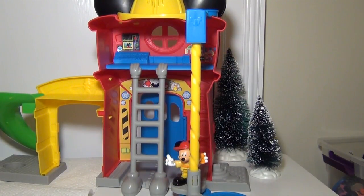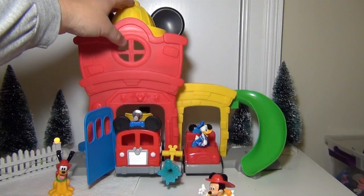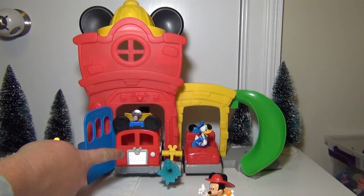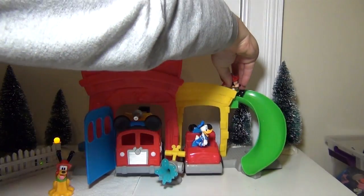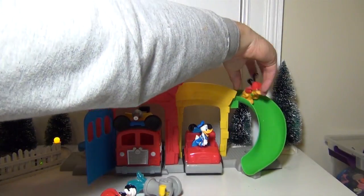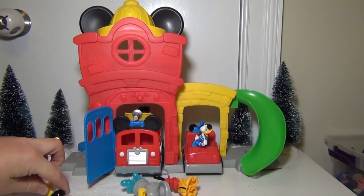Now the front of the fire station has a slide that they can ride. Here's the front of the fire station, and again you can push the top — there's a little light up there too. The fire truck can fit inside, and the fire car fits right there. There's also a slide that Mickey Mouse can go down if he needs to get down in a hurry — just like that. And if you want, Pluto can go down too, so they can go down in a real fast way.